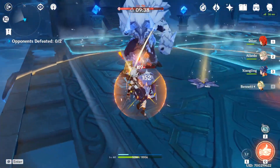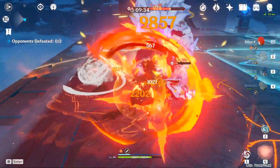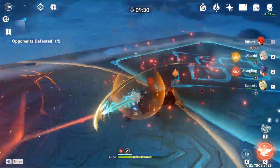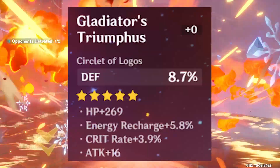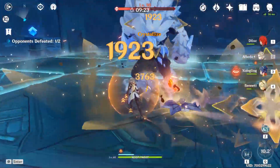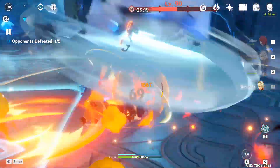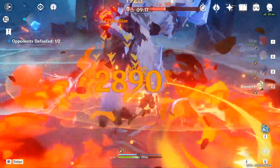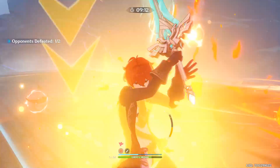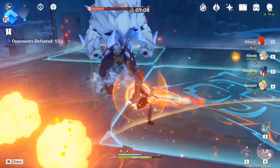Let's now talk about the 4th layer of RNG. When a 5-star artifact drops, it usually comes with 3 substats, but sometimes, if you're lucky enough, you might get a 5-star artifact that has all 4 substats unlocked. This one doesn't sound too bad, unless you're an avid minmaxer, and then you hear about the last layer of RNG. The last layer is substat upgrades. Every 4 levels on your artifact, one of your substats is upgraded — and you guessed it, it's random.